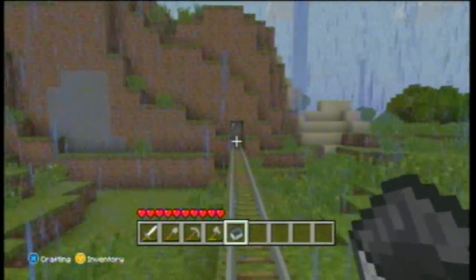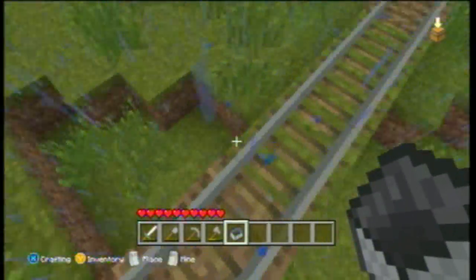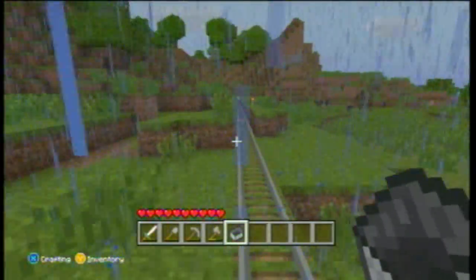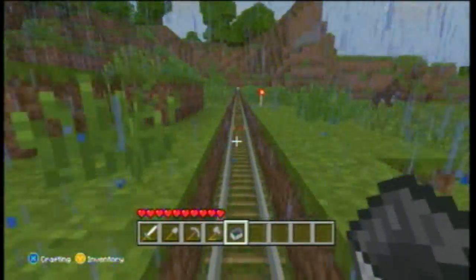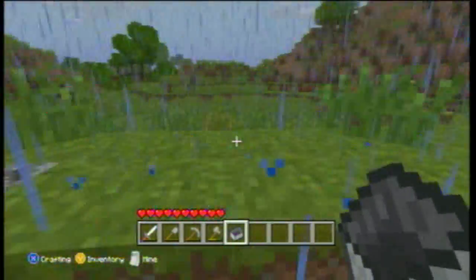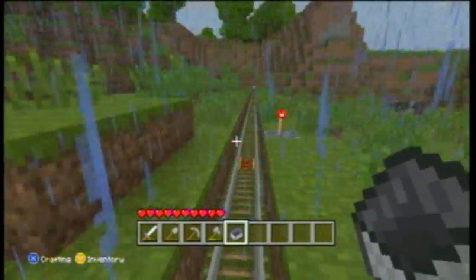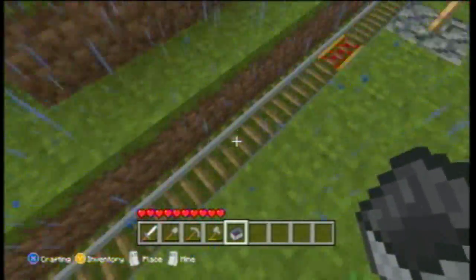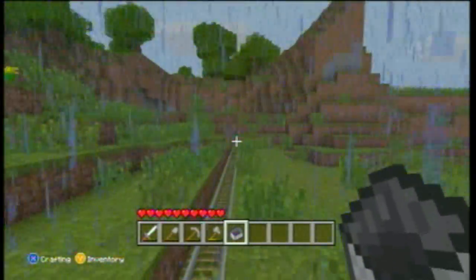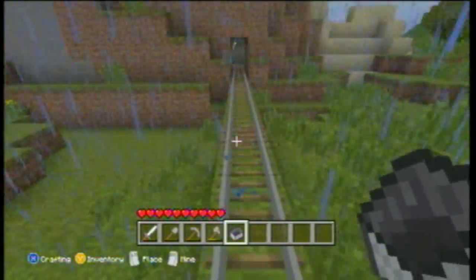For example, the power rails start here and then it does 37 rails until it hits this booster rail right here. Every time you need to do that in a row 14 times to get the achievement. So it's booster rails to start, 37 normal rails, booster rail, 37 rails, and you keep doing that 14 times in a row.